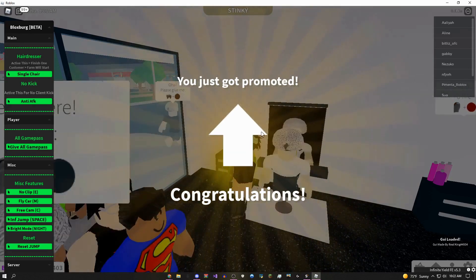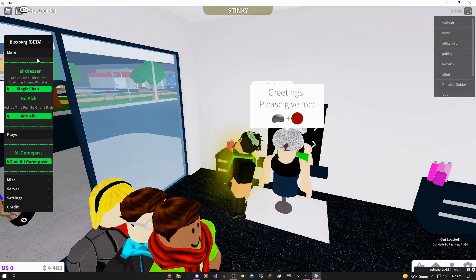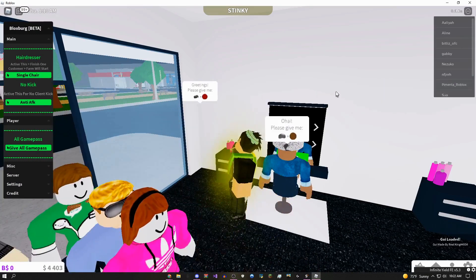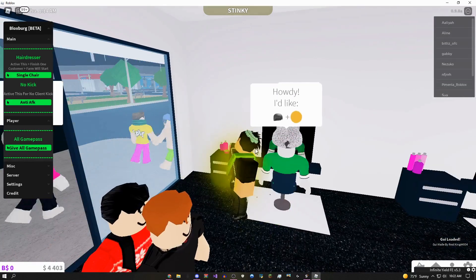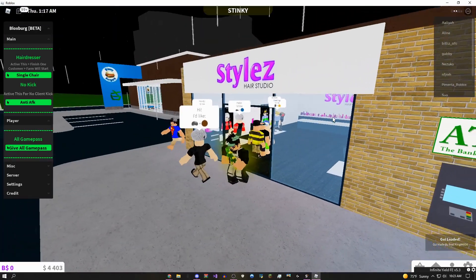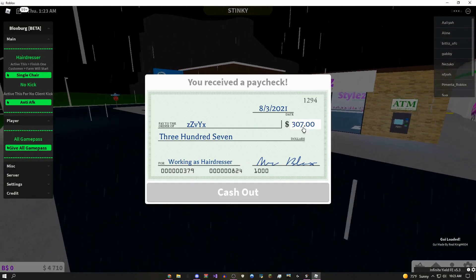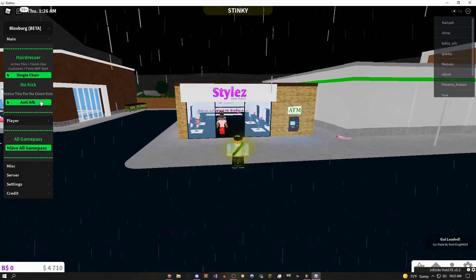If you leave this on overnight with the anti-AFK on the GUI, you're basically going to get infinite cash. I did this on my main account and literally got three million cash in like two days, and you could probably sell that for real life money if you wanted to — pretty OP. That's about 300 cash in like 20 or 30 seconds, which is absolutely insane. You can use this script overnight paired with the anti-AFK so you don't get kicked.